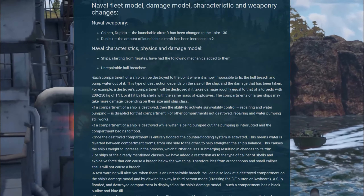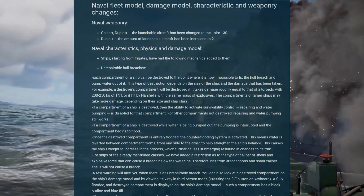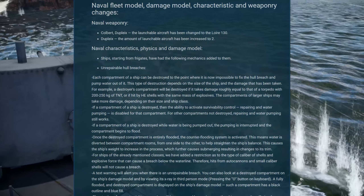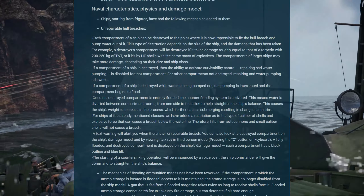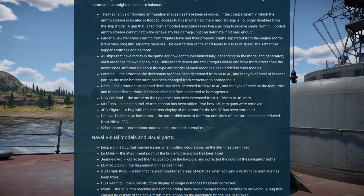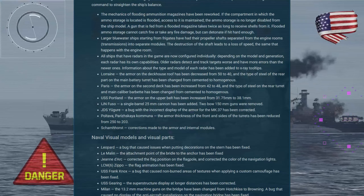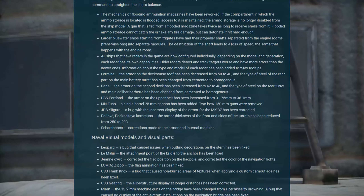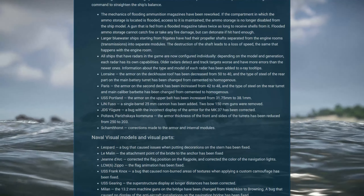For ships in the classes mentioned, they've also added a restriction on the size of shell caliber that will do damage below the waterline. Auto cannons and small caliber shells will no longer cause hull breaches to destroyers — it used to be a tactic to spray the waterline with a heavy caliber auto cannon and cause flooding, but that won't be the case anymore. The mechanics for flooding ammunition magazines have also been reworked. Now if a compartment is flooded you can still use the ammo, but it will take longer to reload and be less likely to detonate — so you may have to decide between flooding and fire.